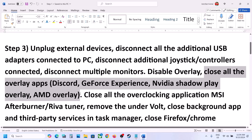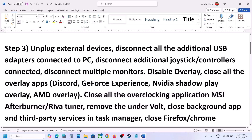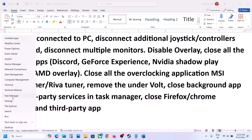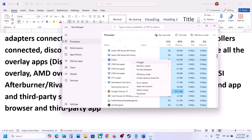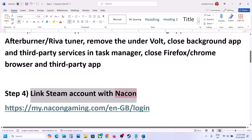Close all overclocking applications such as MSI Afterburner, RivaTuner, or any overclocking software. Do not overclock; if you have applied an undervolt, remove it. Also close all background and third-party applications — make sure only Steam and the game are running. Open Task Manager, and in the processes list, right click any third-party services and click end task.